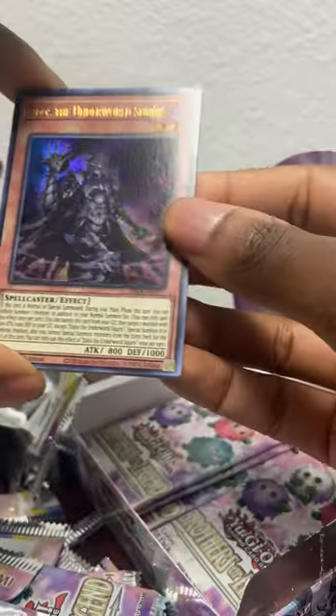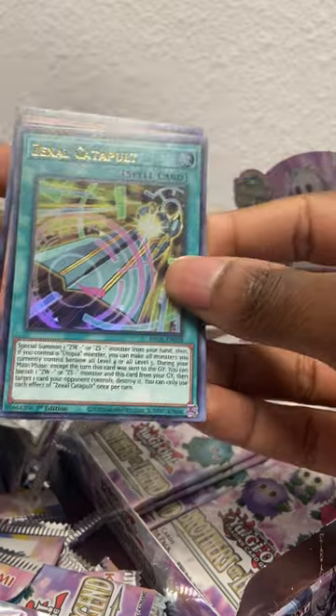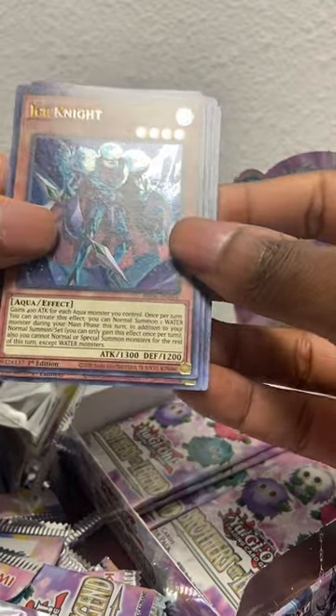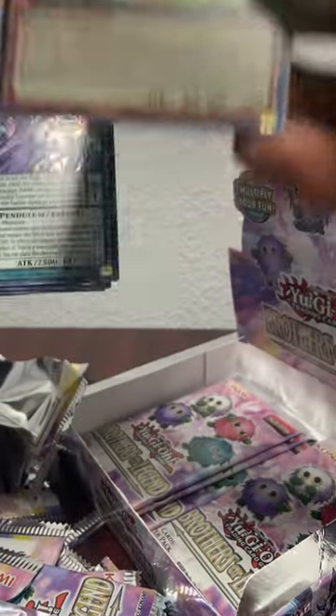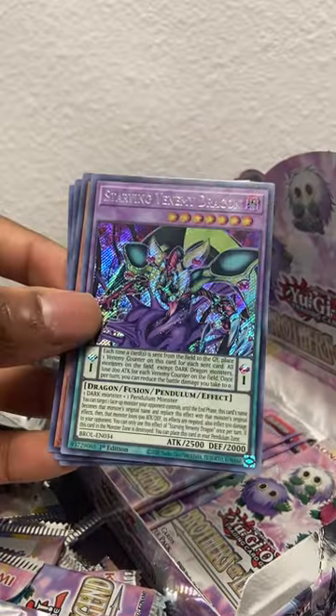We got Edos the Underworld Squire, Zexal Catapult, the Ice Knight, oh - Karibo! Finally a Karibo! And we got Starving Venom Fusion Dragon.